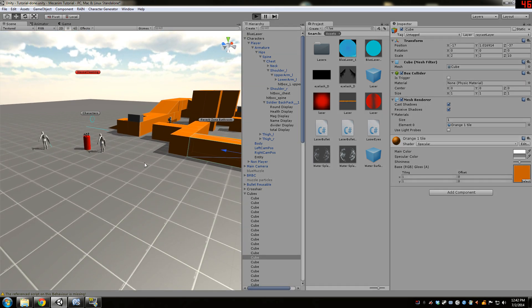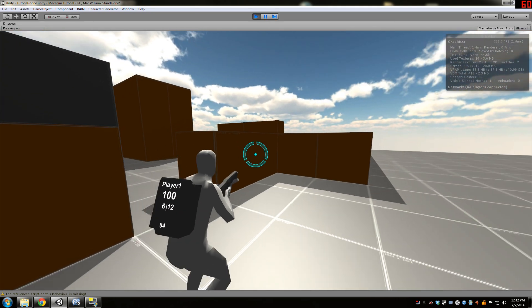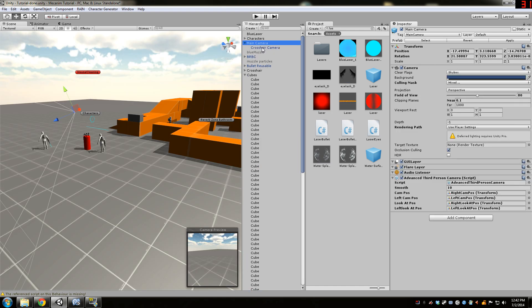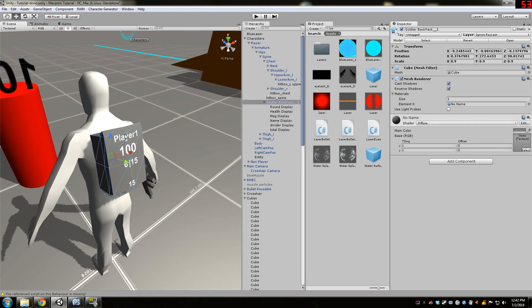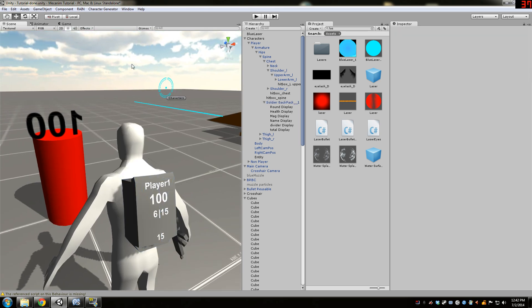A lot of you guys asked how come my crosshair didn't clip into the planes. That's because I have two cameras — one main camera for everything, and a crosshair camera just for the GUI layer. This is rendered on top, so anything I put on the GUI layer, like I'm gonna put the backpack stuff on the GUI layer, so the player can see that stuff all the time.